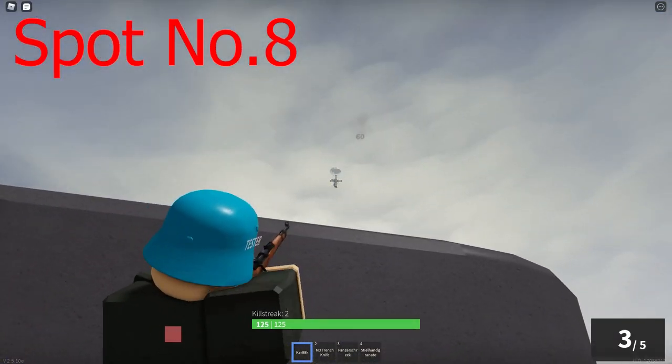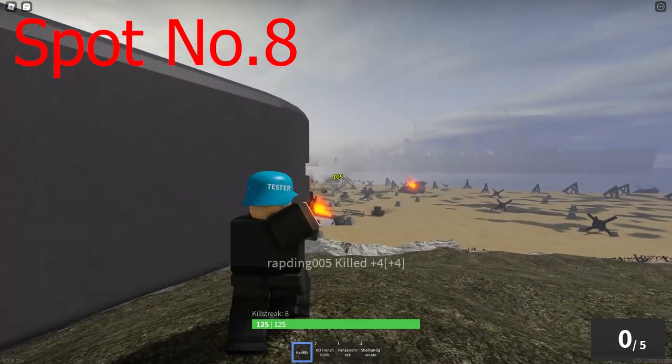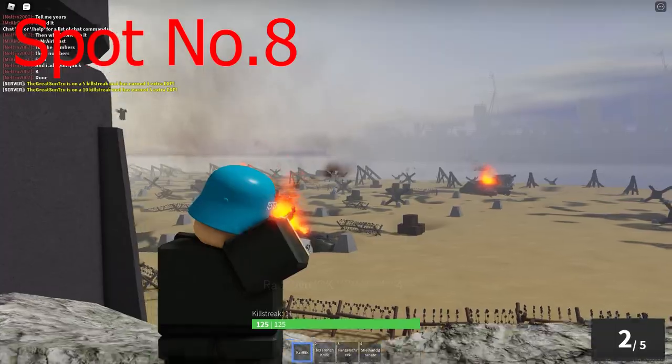Our final spot — drumroll please — is next to the right bunker. This is probably one of the best spots to camp out the beach, as you flank pretty much everyone.